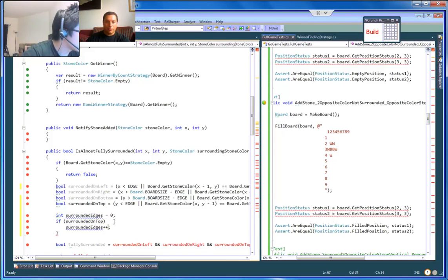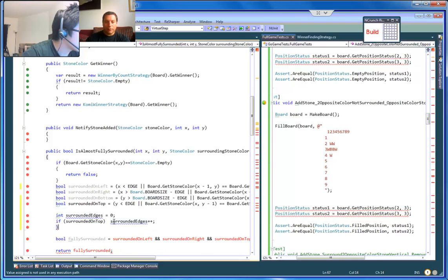I want the code to be on the same line, just a single line for each one so it's very simple.